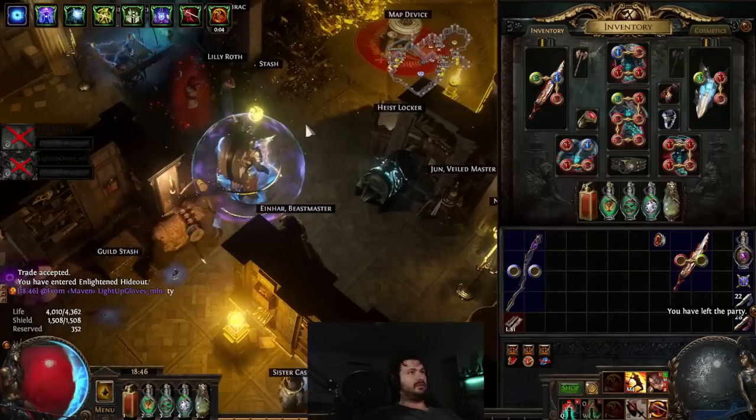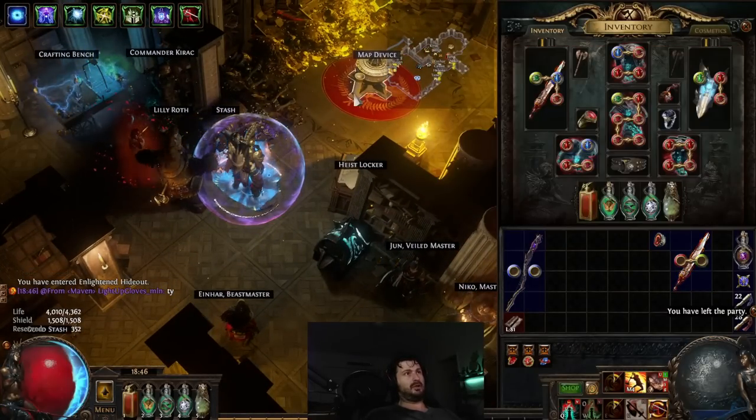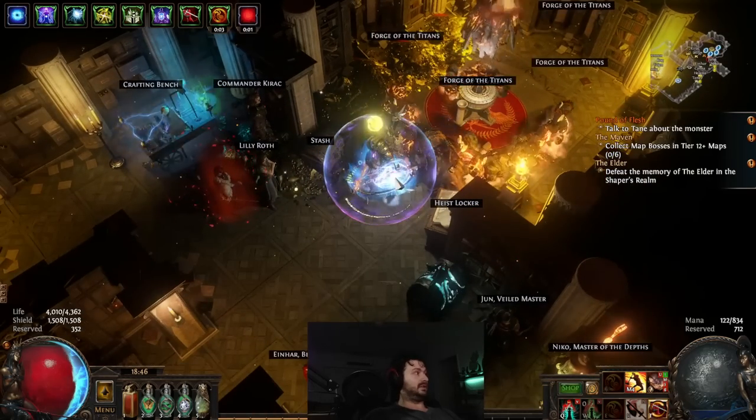Now we've got everything that we need: we've got an uncorrupted Dream Feather and we've got a Prime Evil Remnant with a furnace that allows us to add a crucible passive skill tree to an uncorrupted unique. So now all we have to do is run the instance.